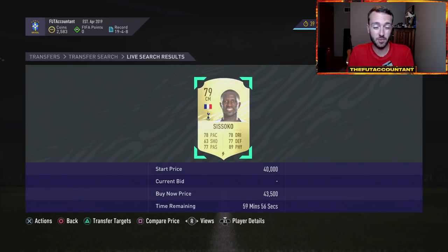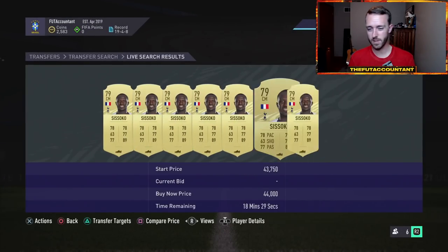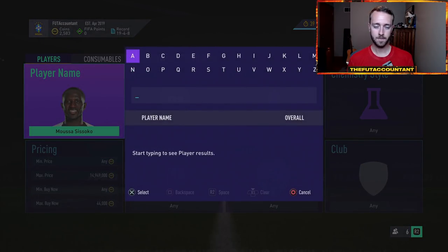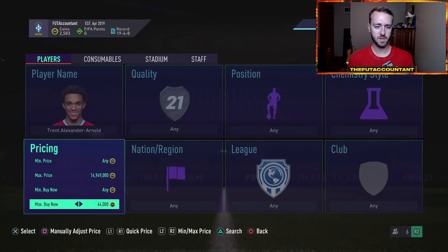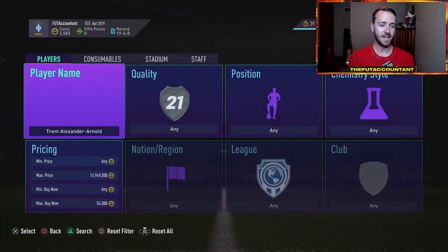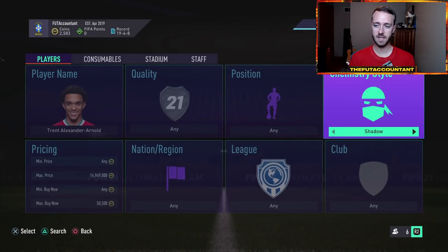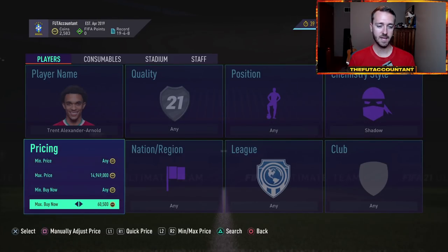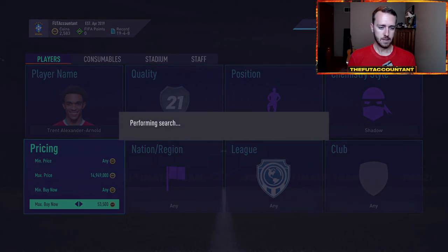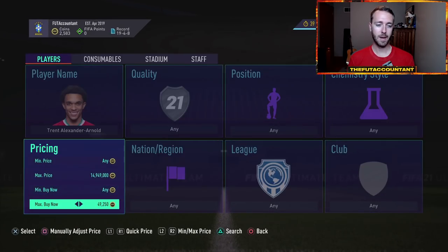It looks like Musa Sissoko is selling for around 46–47,000 coins with a shadow chemistry style on it, which is the chemistry style you'd probably use on Sissoko to get the best value from that card. Now if we look at his card, he's actually selling for 43k on the market. So a 43,000 coin buy and then selling at maybe 46 or 47k — there's not a lot of profit there. So let's try Trent. Trent is the kind of guy you definitely need a shadow on. Trent's about 50,000 coins without the shadow, and with a shadow he looks to be about 53,000 coins.